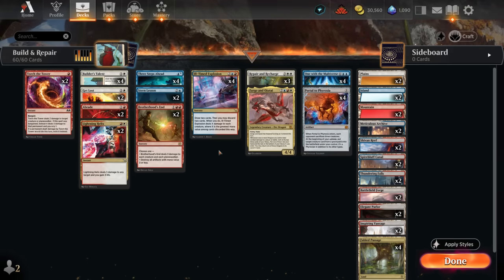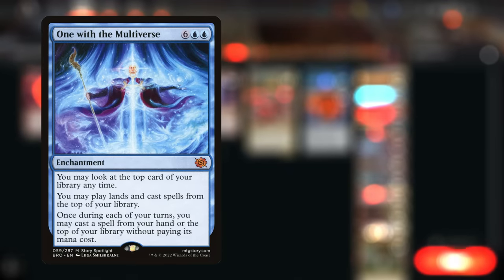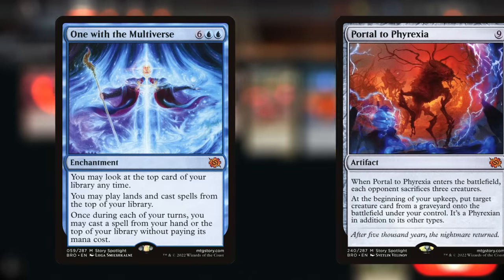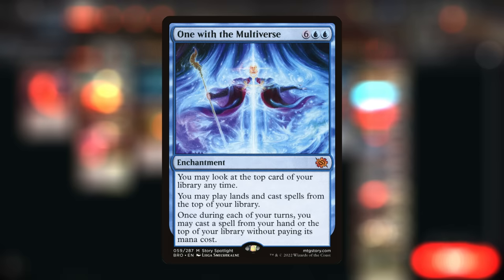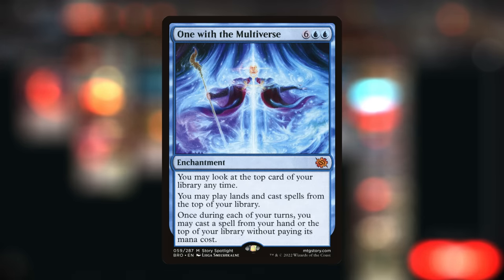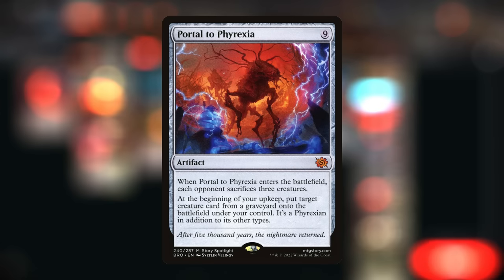Hello and welcome to another standard video. Today we're taking a look at a white, blue and red Jeskai color reanimator deck, although we're not planning to reanimate creatures in the traditional sense. Instead, we want to bring back either One with the Multiverse or Portal to Phyrexia. The eight-mana enchantment lets us look at the top card of our library at any time, play lands, and cast spells from the top. Once during each of our turns, we also get to play a spell for free from our hand or the top of our library. The ideal sequence is to bring back One with the Multiverse and then cast another free One with the Multiverse, or maybe a free Portal to Phyrexia.